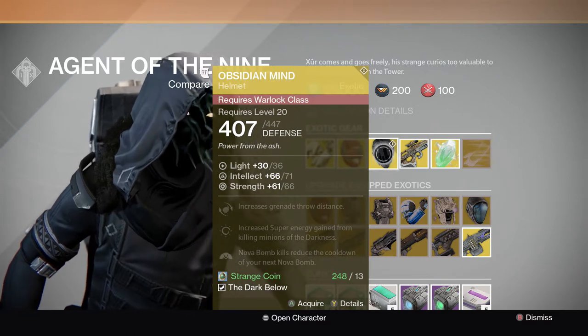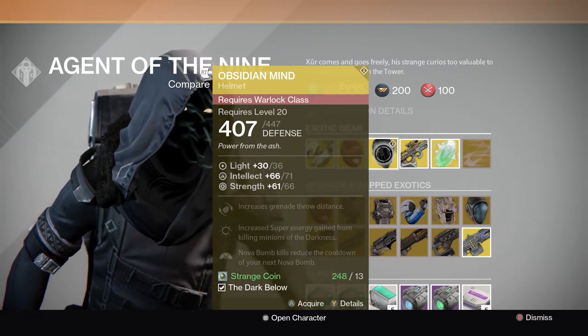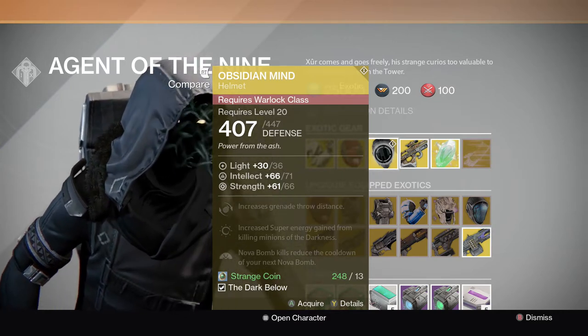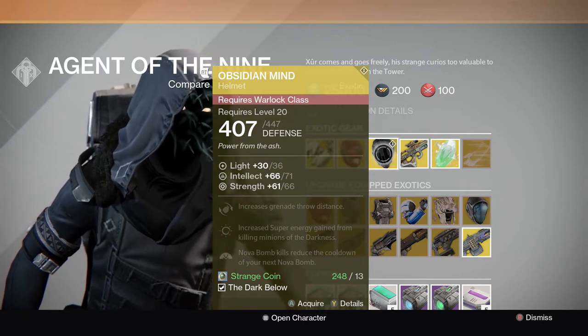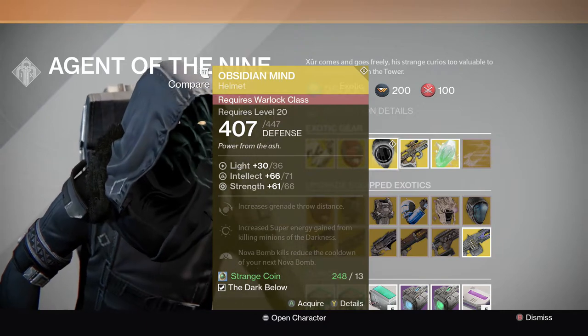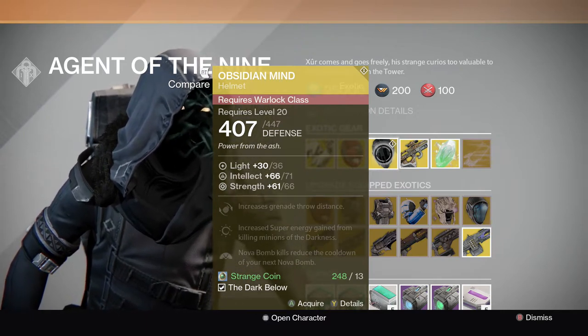He also has the Obsidian Mind, one of my favorite exotics for the Warlock — specifically the Voidwalker Warlock. It increases grenade throw distance, and you gain increased super energy from killing minions of the Darkness. End of a Nova Bomb reduces cooldown for your next Nova Bomb. This is such a fun exotic, especially in the Crota Raid at the beginning.